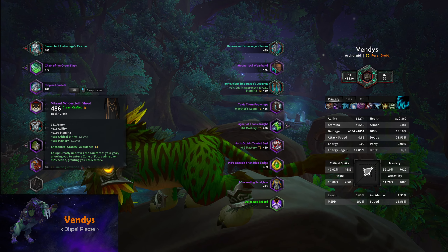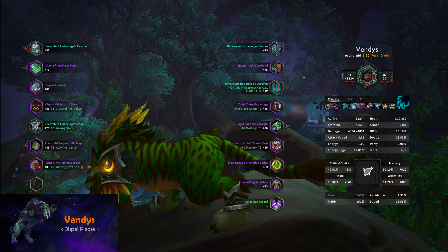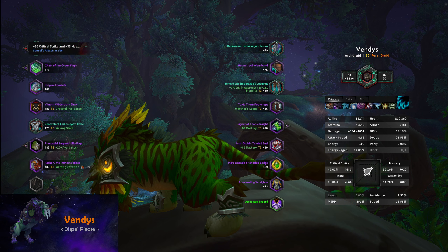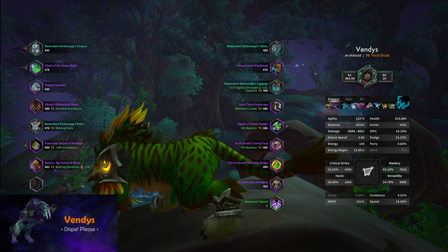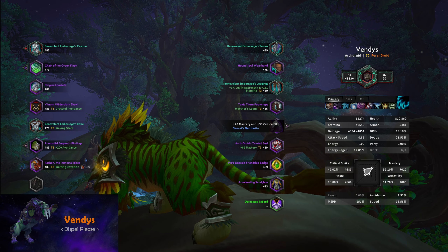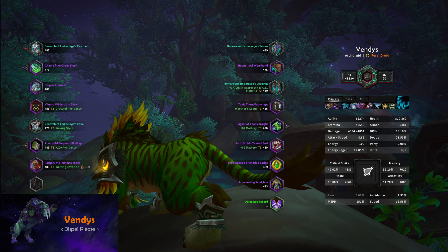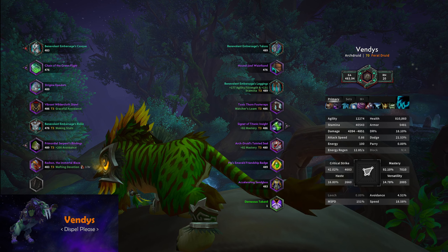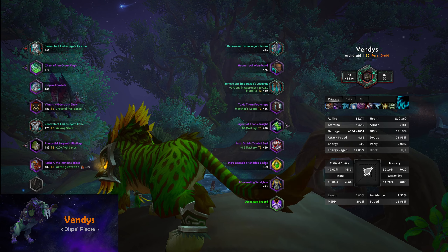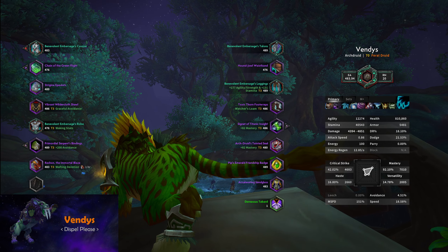Another option — and this is what I'm swapping to next week — is instead of the toxic thorn boots I crafted, I'm going to be going Elemental Lariat. As people gain more gems, Elemental Lariat might pull ahead of Blue Silken Lining. For me, it's already pulling ahead on my current gear — when I sim, I can see it's a bit ahead of double Blue Silken Lining. I'm still missing two gem slots, and as soon as those are filled through vault, I'll gain even more value from the lariat.